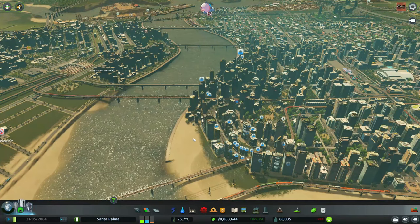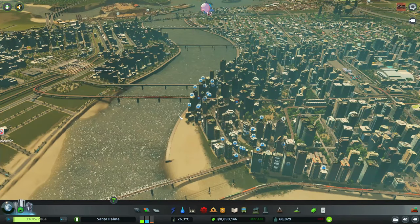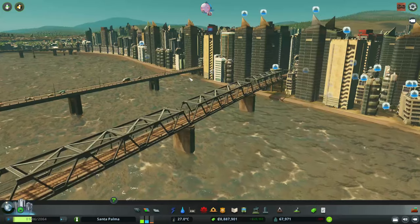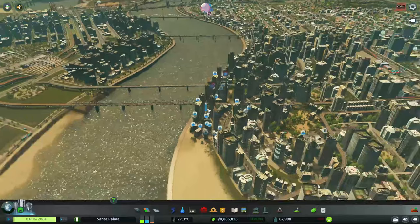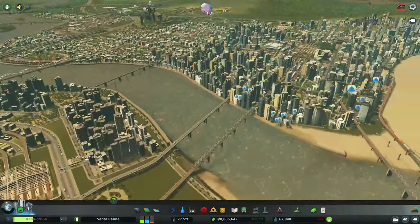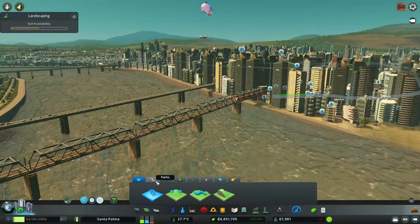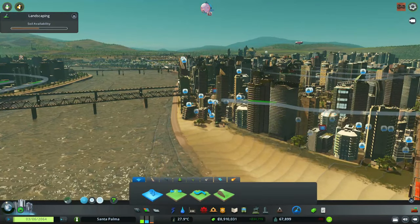I think I messed up these quays, or whatever this is called, or the floor of the river, because it keeps creating waves. Look at this — it keeps flooding this area, not just this area, that area as well. I don't know if these waves are caused temporarily by something I've done. Anyway, welcome to a new episode of Cities: Skylines.